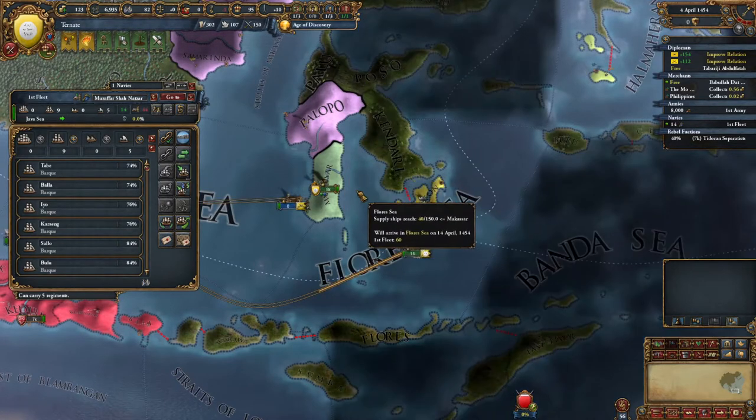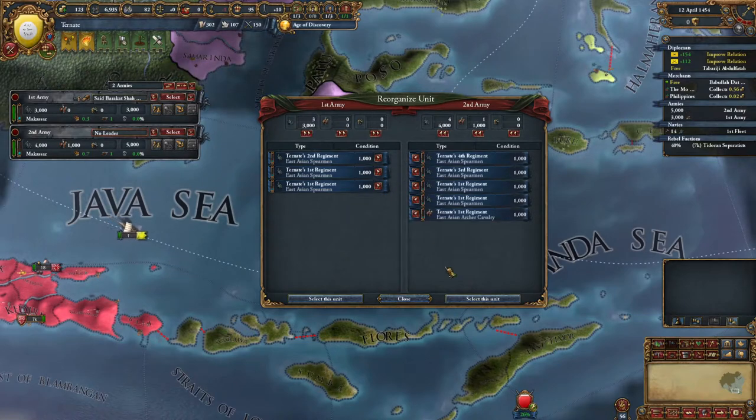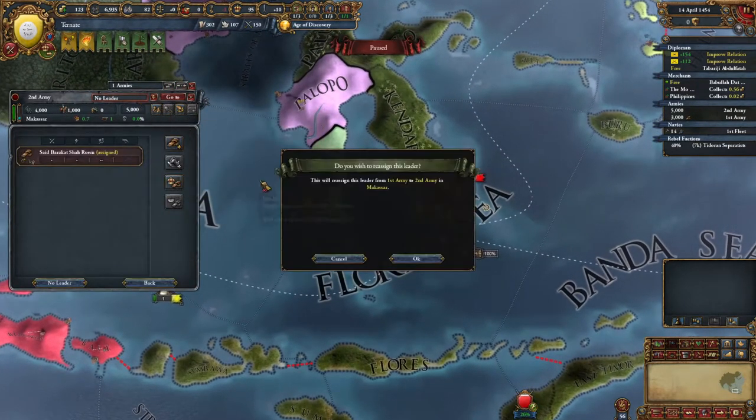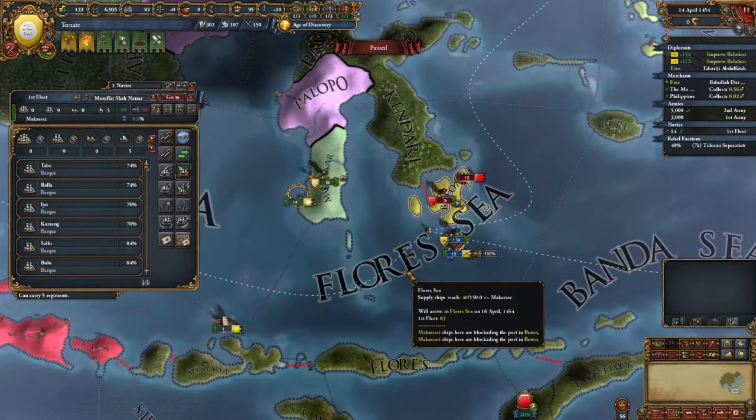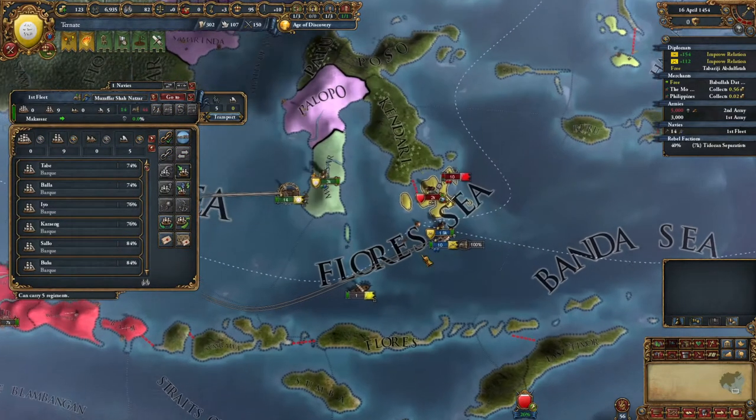They're only going to have max 3,000 troops, so we should be able to land five. I've always wondered if cavalry are like worse at landings - I don't think so, but it sure makes sense, doesn't it?